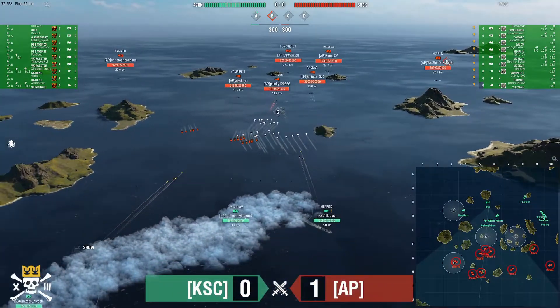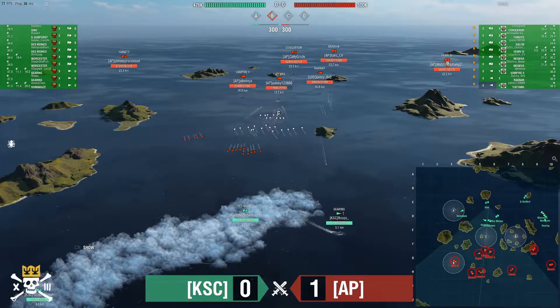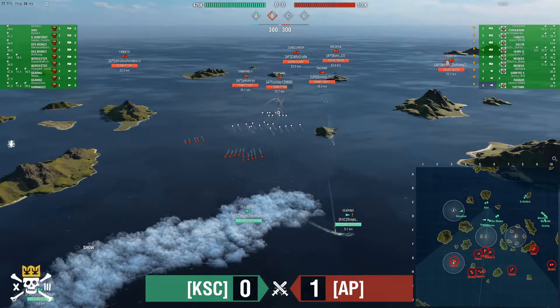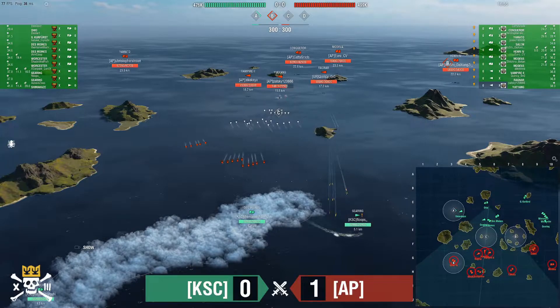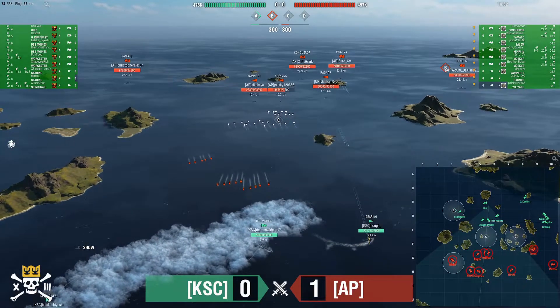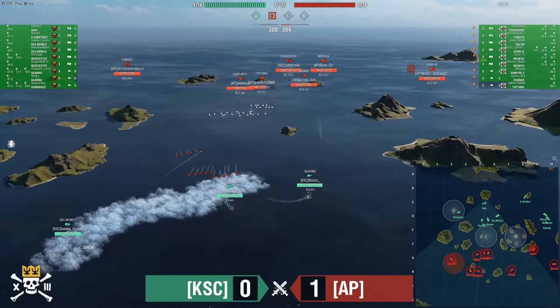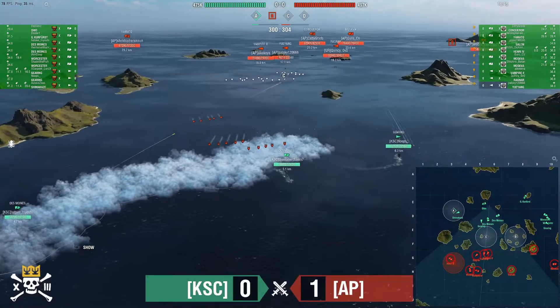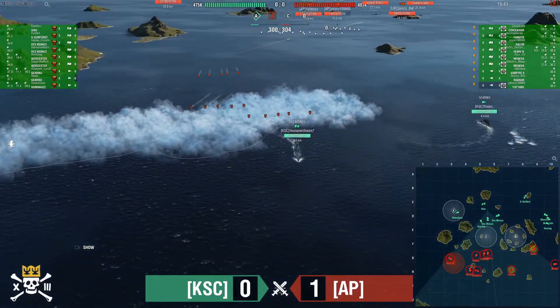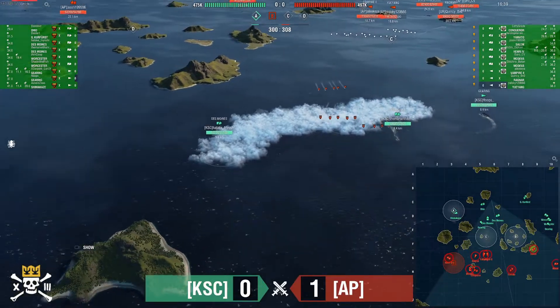Gearing and everybody are opening up on the Yu Yang — he's down to 17k, big hit, shots out again. He takes a little more, down to 14.6k. Now the Gearing is having to dodge Ragnar and Moskva shots. Des Moines of Man With An RX-7 dodges those torps — looks like he's got the torp line dodge and none are going to hit.